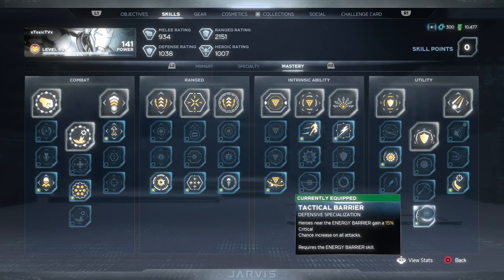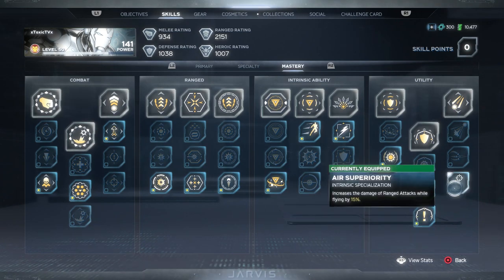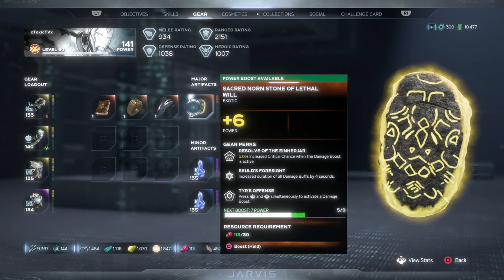We're also using Tactical Barrier — heroes near the energy barrier gain a 15% crit chance increase on all attacks. I don't use the energy barrier as much as I should. And then Air Superiority, which increases the damage of range attacks while flying by 15%. This is great because you don't have to be moving in the air — you can just be hovering and you're still getting that 15% damage increase.